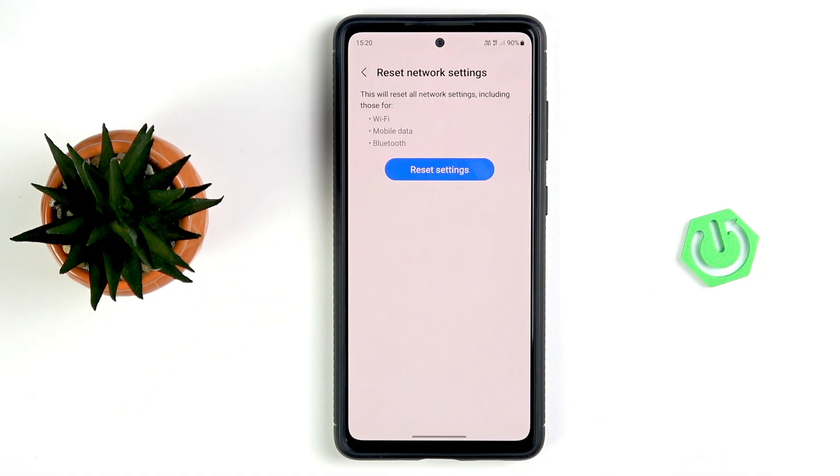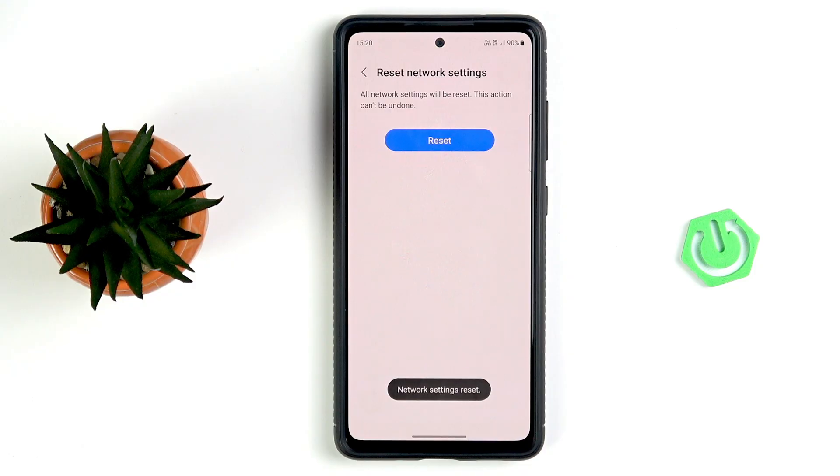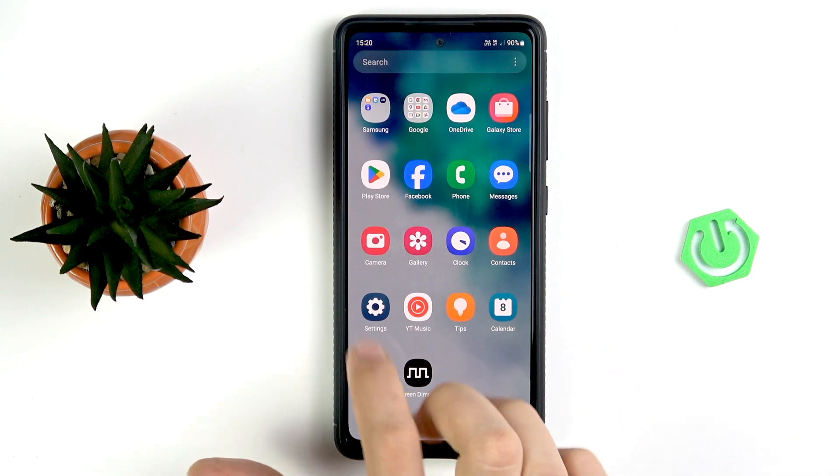As you can see, this will reset all network settings, including those for Wi-Fi, mobile data, and Bluetooth. Tap Reset. Of course, you will have to add the Wi-Fi networks and Bluetooth devices back again to your device. Now we can close that, and this should fix our issue.